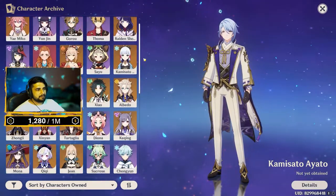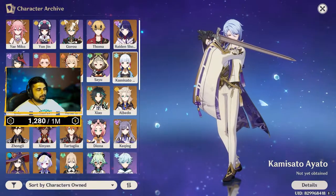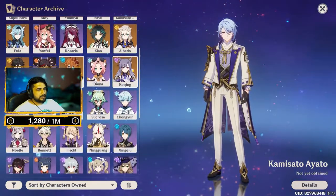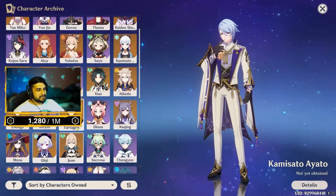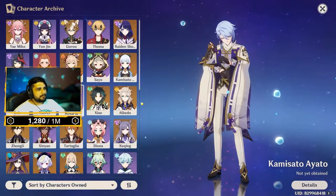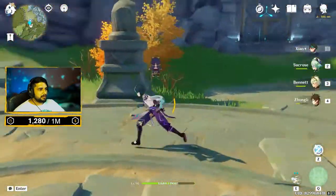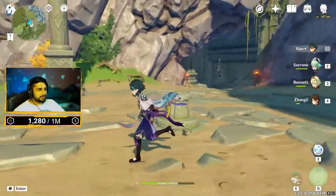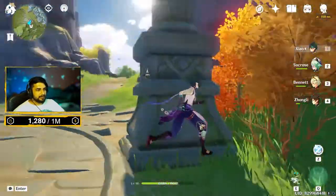I have all four-star characters in the game and constellations on most of them. Among five-stars I have Yae Miko, Raiden, Yoimiya, Kamisato Ayaka, Tighnari, Xiao, Albedo, Zhongli, Childe, Keqing, Mona, Qiqi, and Xingqiu — I've built most of them. I also have Hu Tao and Yelan on my alt account. Let me know in the comments which character builds you want to see. Take care, stay safe, see you in the next video!